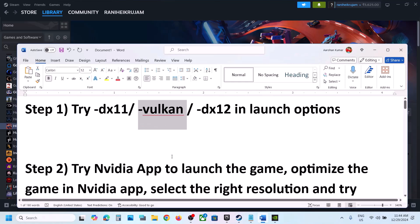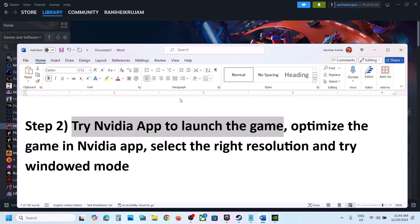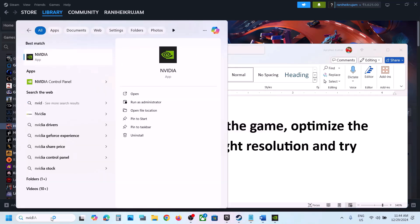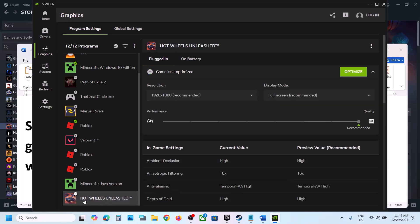The next step is to try the Nvidia app to launch the game. If you have the Nvidia app installed, open it; if not, you can install it from Google. Once you open the Nvidia app, go to Graphics. Find the game in the list, select Hot Wheels Unleashed, click on Optimize, and once it is optimized launch the game and check.